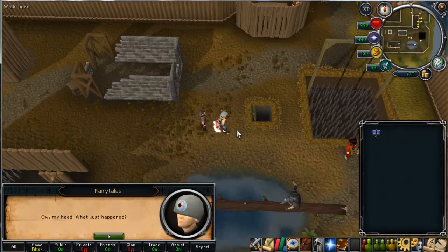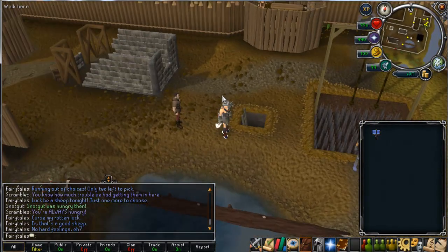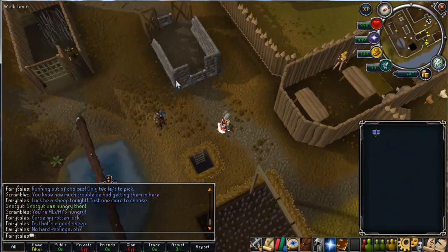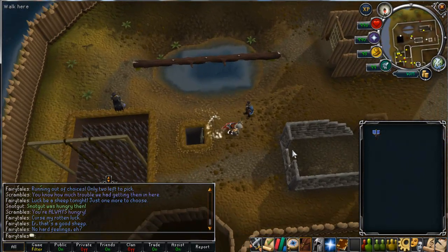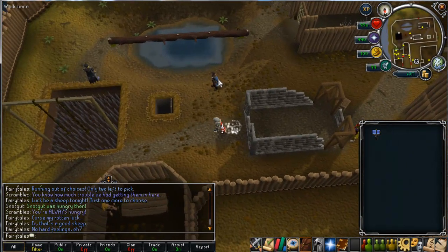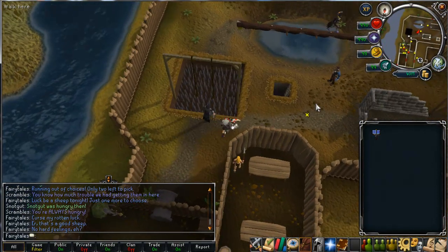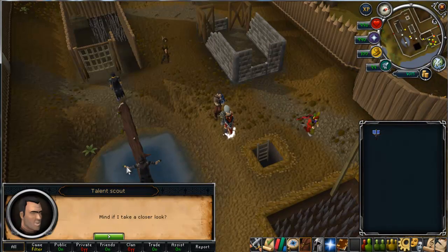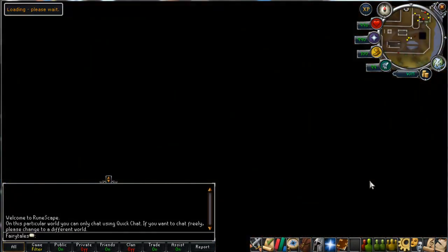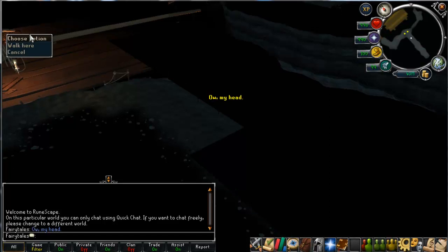Now we've got one last game to show you — 'Put the Thing in the Other Thing' — which is the only one you can 100% win. I'll give you a few tips on how to be better at it because you've got a really short time. Just before I show you the last game, I'd also like to explain that when you finish a lap, a green arrow will appear above the NPC's head and you'll get a message in your chat box saying 'Oi fairy tales, come over here' — or whatever your name is — and then you just go talk to him and he'll take you into the game.